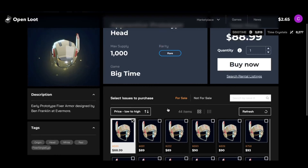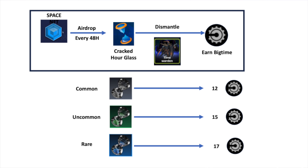The second way of how to earn Big Time Token is by crafting hourglasses, armor and weapon cosmetics which you then equip your character with to be able to play in Prestige Dungeons. Each Prestige Dungeon has different requirements in terms of which weapons and armor cosmetics you need to wear to enter it. Instead of charged hourglasses which you craft and charge with your Time Warden, you can also use cracked hourglasses which drop in your space as mentioned before.